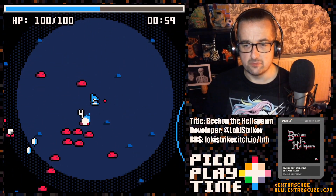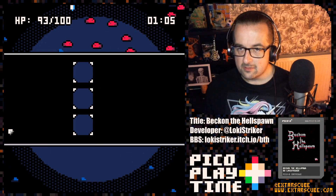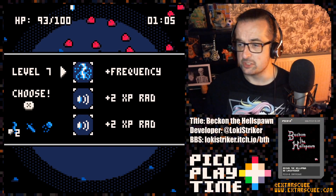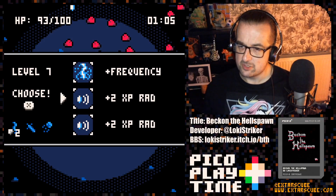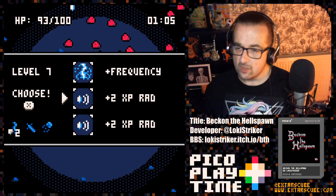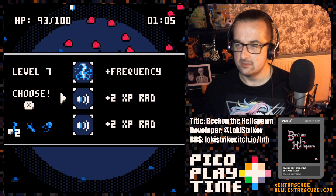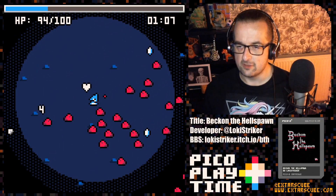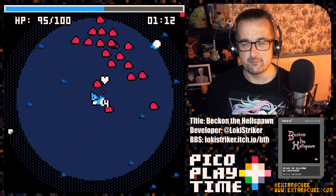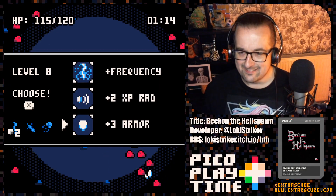There are also defensive upgrades. I'm not entirely sure what iframes does — I think when you take a hit you have some invincibility frames. I've never picked this upgrade, so let's find out. I'll deliberately take a hit and see what happens. Didn't notice anything obvious — it'll be doing something in the background, I'm sure. We can also increase the frequency of our lightning, or increase the XP pickup radius. The little gems on the floor are our XP.